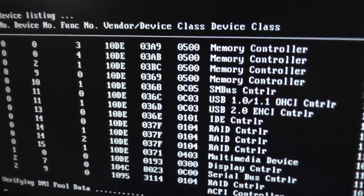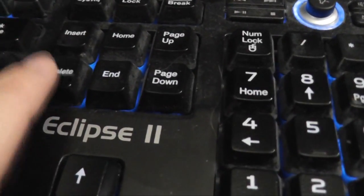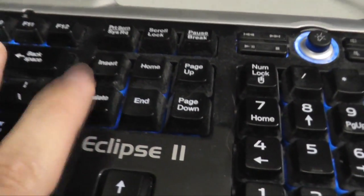So here's the issue. I'm going to restart the computer and check the BIOS. You're going to have to press F1, F2, the Delete key, or F10 — everyone's BIOS is different. For mine, it was the Delete key, so I just keep pressing it until I get to my BIOS.